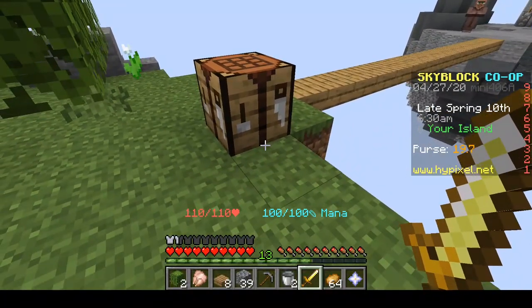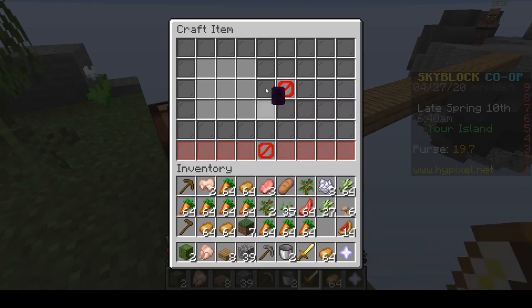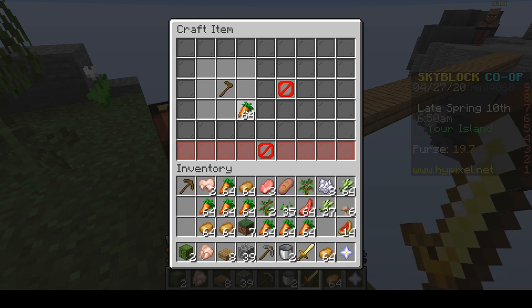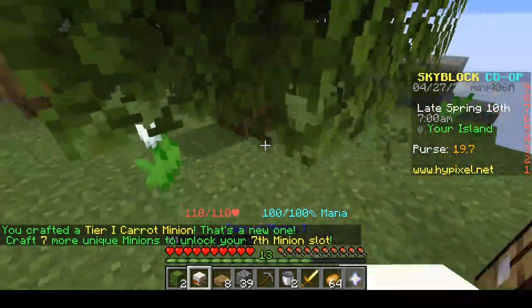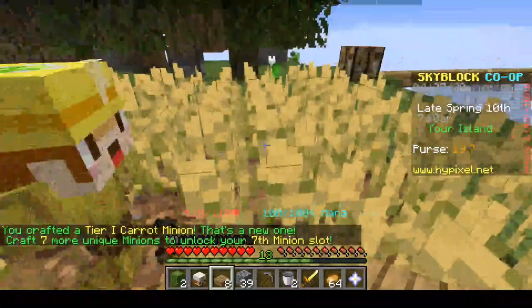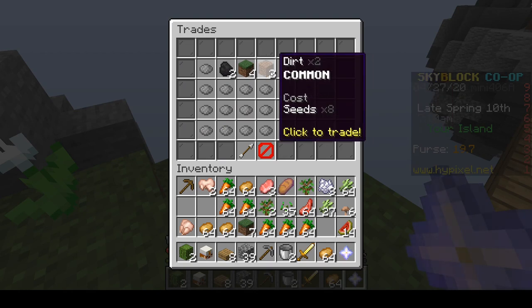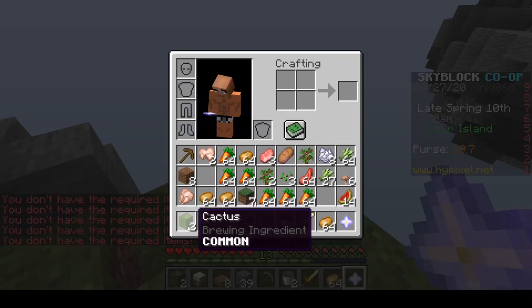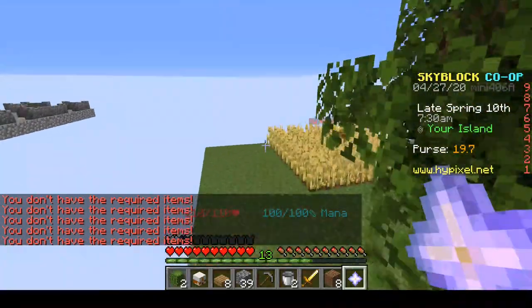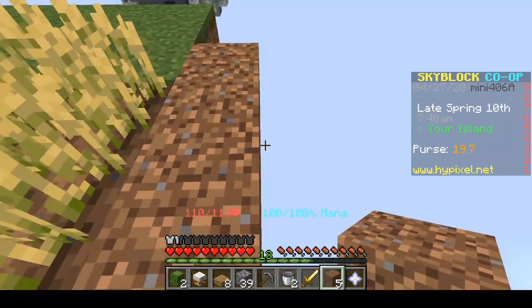I'm going to start off with ones I already know I have the materials for from the last video: Carrot and Potato Minion Slaves, as I like to call them. So I'm going to start with Carrot Slave here — just a hoe and the plant, as all the farming ones are basically. I need more dirt. I have 35 seeds, so I'm just going to try to use as much dirt as possible. Only 8 — I don't know if that's enough. I might have to use the grass, but we've got to set up a 5x5 area for our slave. Just going to put it down right next to our wheat slave.